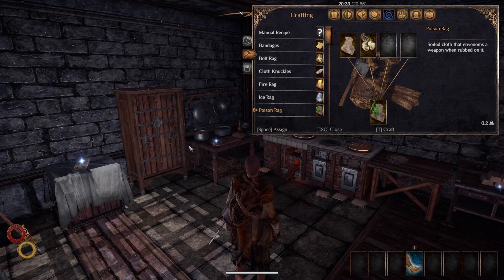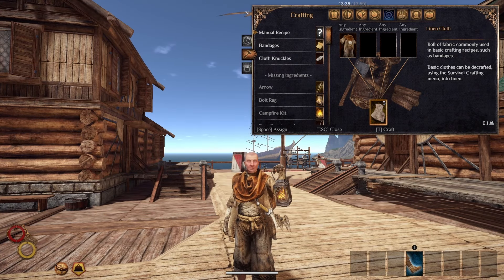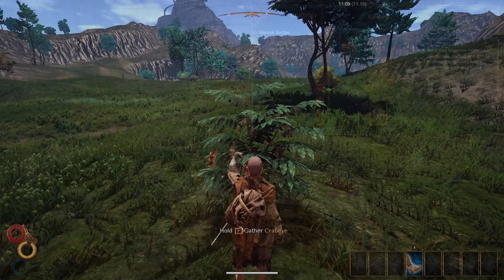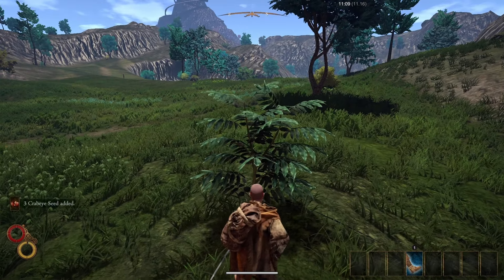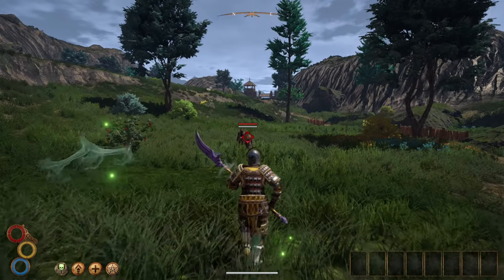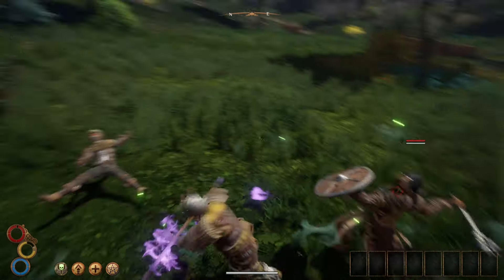The poison rag can be made with a linen cloth and a grilled crab eye seed. You can get a linen cloth by decrafting clothes or from some merchants, and you can get the grilled crab eye seed from cooking a crab eye seed, which you can get from plants around Sierzo and the Chersonese. After using a poison rag, it grants the poison imbue for 90 seconds, which inflicts poison, doing decay damage over time with a 40% buildup.